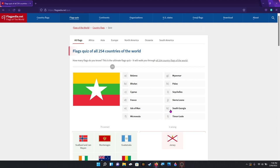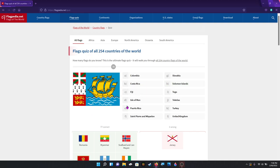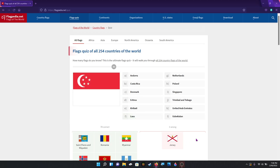Myanmar — or Burma for the OGs. That's Romania, because that's Chad's twin. Saint-Pierre and Miquelon — probably the most unique flag that we have. Singapore.